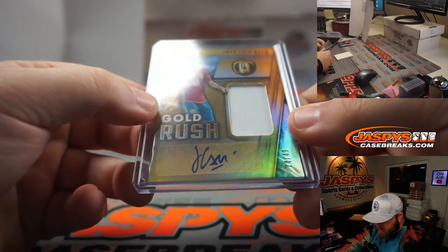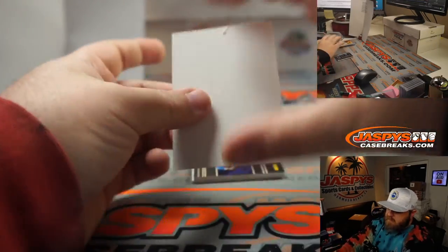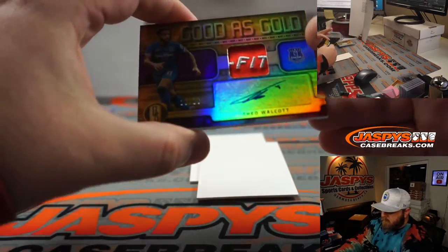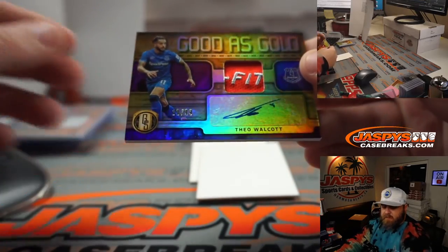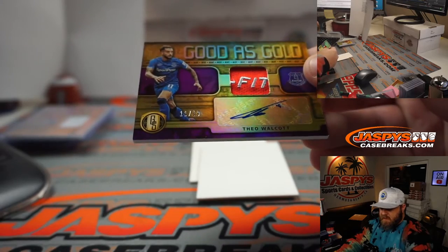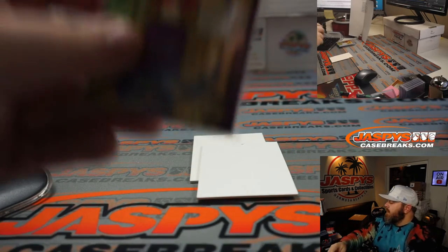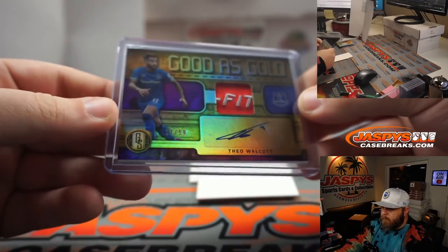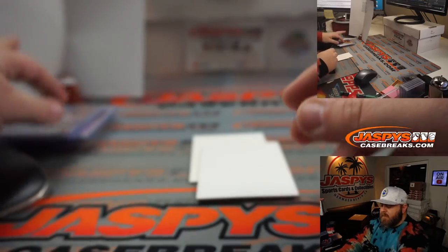By jersey I'm guessing shirt. And the nice patch — Dry Fit, 11 out of 19, Theo Walcott from Everton. Spot 1, number 11 — going to Michael Dubois. 11, right there. There you go, guys.